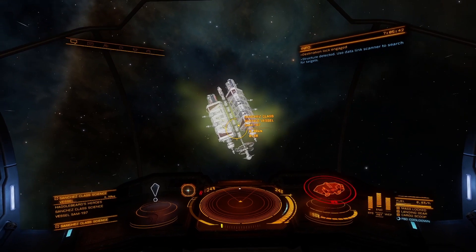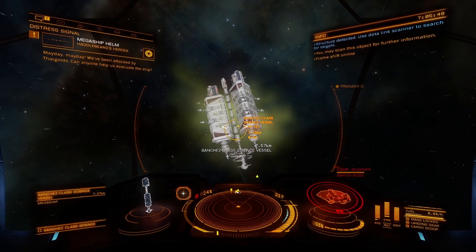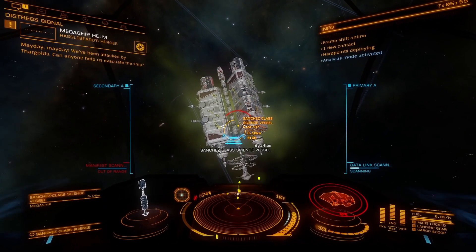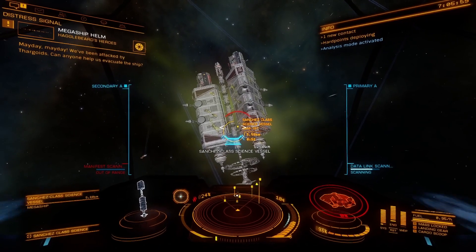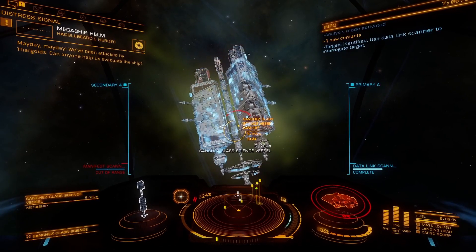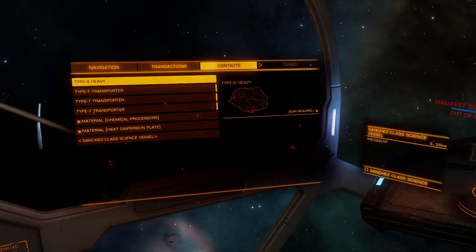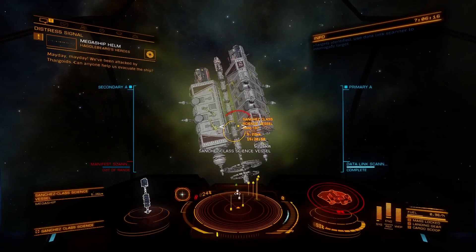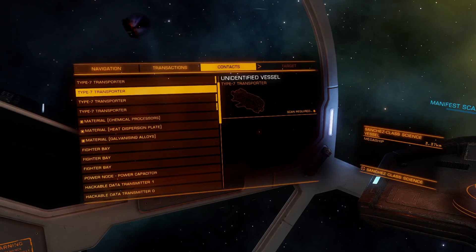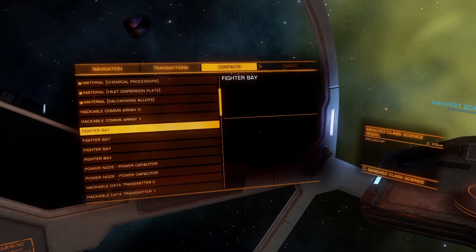Once arrived, we need to target the ship and with the datalink scanner we need to scan the ship. Be careful in this area — there could be other players, or it can be visited by Thargoids as well. One scan will give us the location of several items from the ship. If you see nothing in the contacts, don't worry — we just need to get closer. As we approach, more and more information on the ship will start to appear.